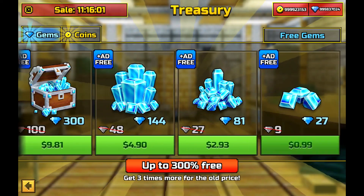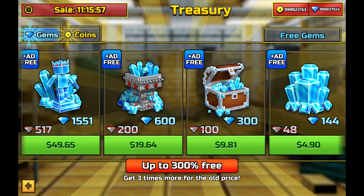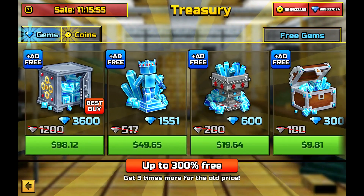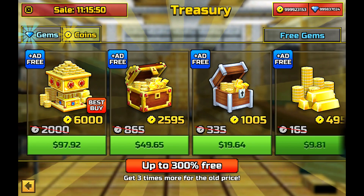First we have gems. Many of you already know this, but back then there were only coins, which was great. I loved this feature because you didn't have to spend any money on the game to get every gun. In my opinion, before gems were added, PixGun was in its prime.